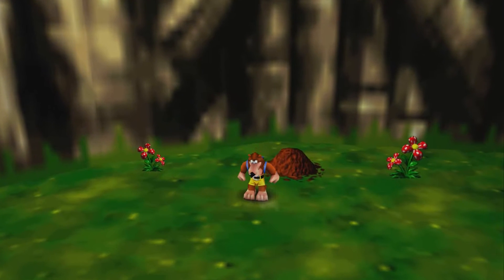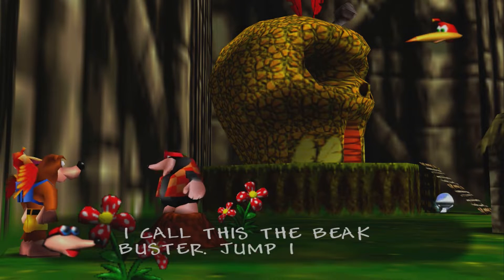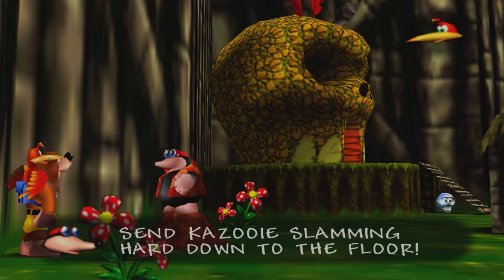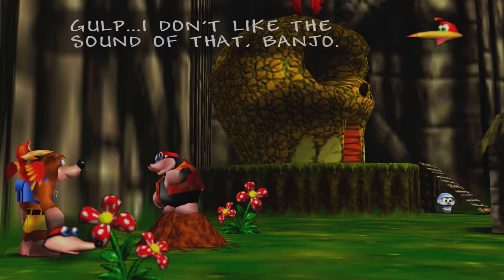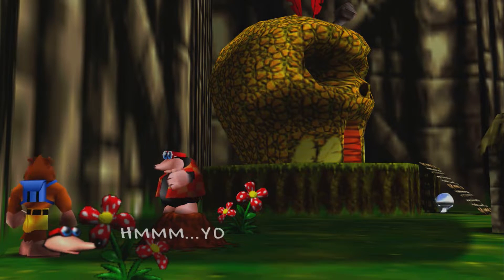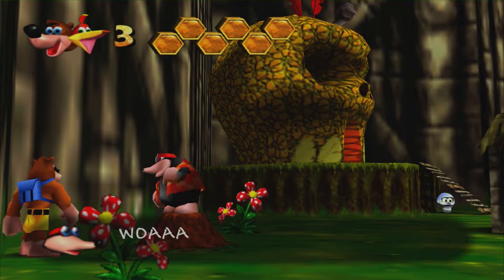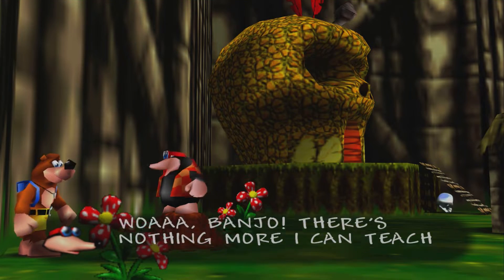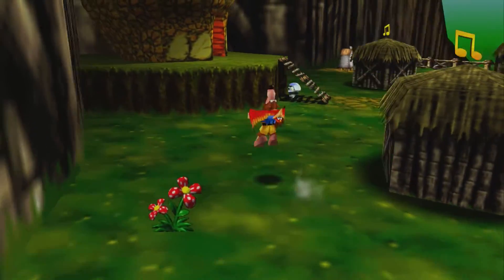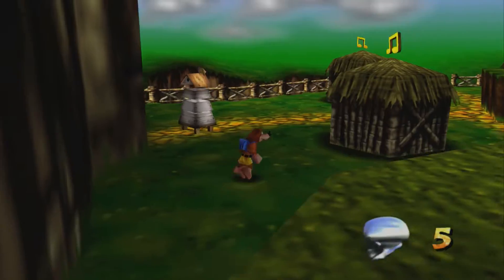We have one more move to learn — the Beak Buster. Jump into the air, then press the right or left trigger to send Kazooie slamming hard down to the floor. There's nothing more I can teach you on this world — on this world, not in this world. It's almost like these are pocket dimensions, kind of like in Super Mario 64 where every painting is its own little world.